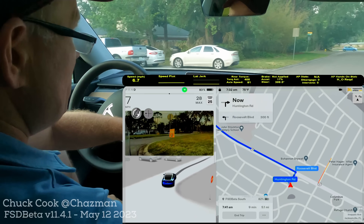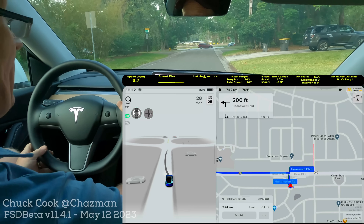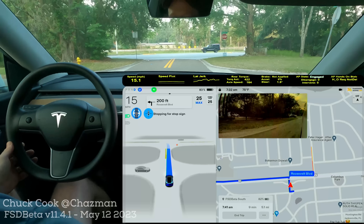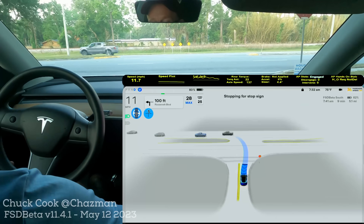Let's see if we have any changes in this version. The last few versions have been pretty good. I'm not expecting a lot of changes here, but this is a new sign — I don't know if you just saw that 'max speed for road type.' That is a new message for this version.